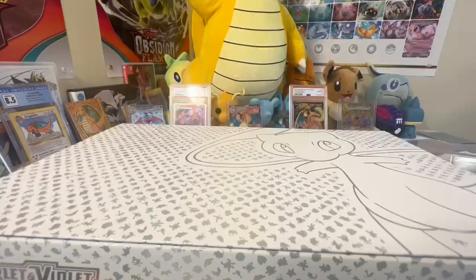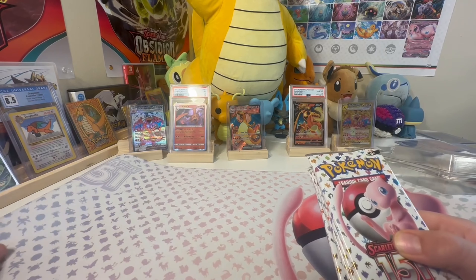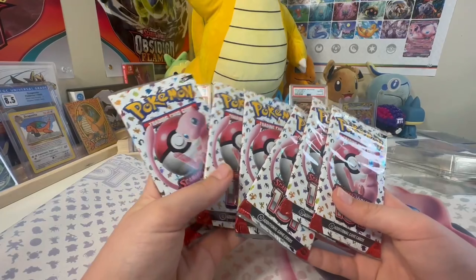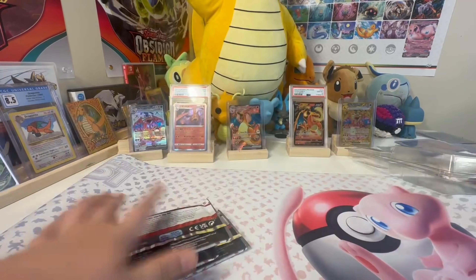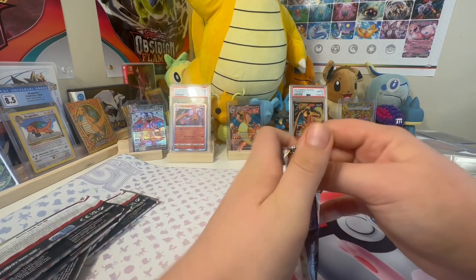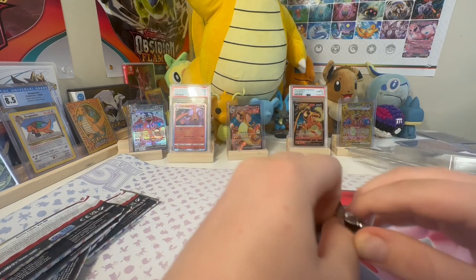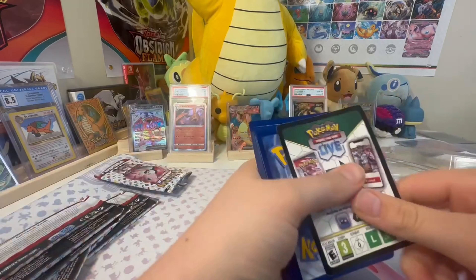We're gonna be opening up six packs from this UPC — there are 16 in there — and then open up that Dragonite 10. If you're a starting channel like us, you can't really record every single day, maybe twice a week tops. You can't open up too much stuff, especially because this is 120 bucks. We got a deal for 100, but usually it's going to be 120 bucks for you guys.